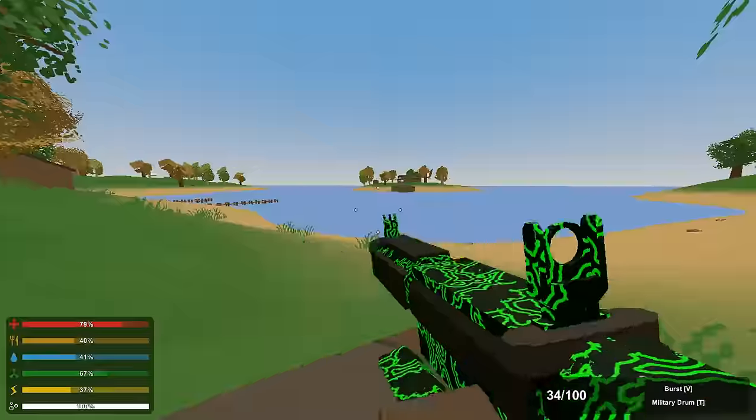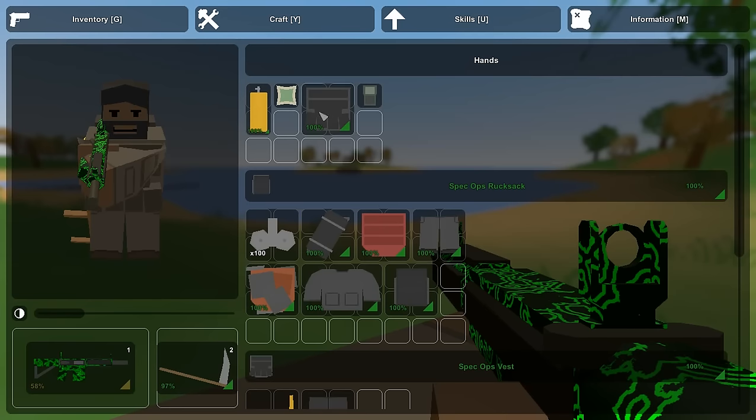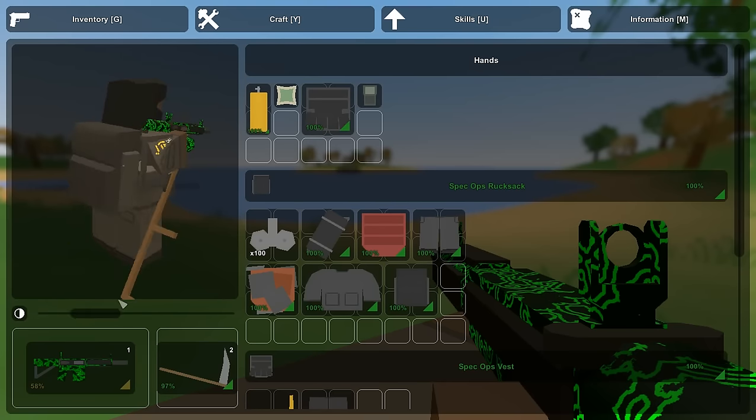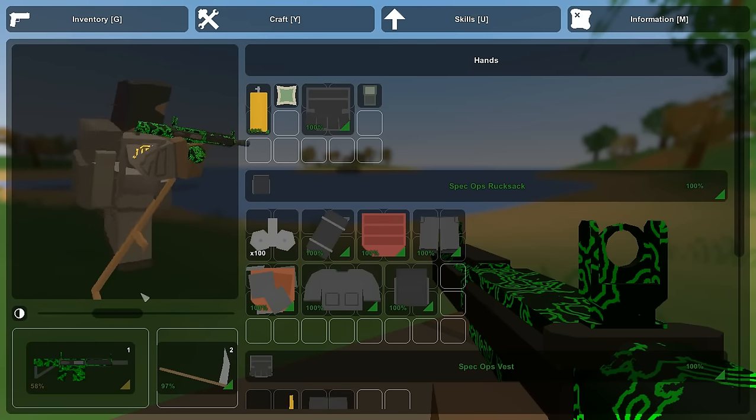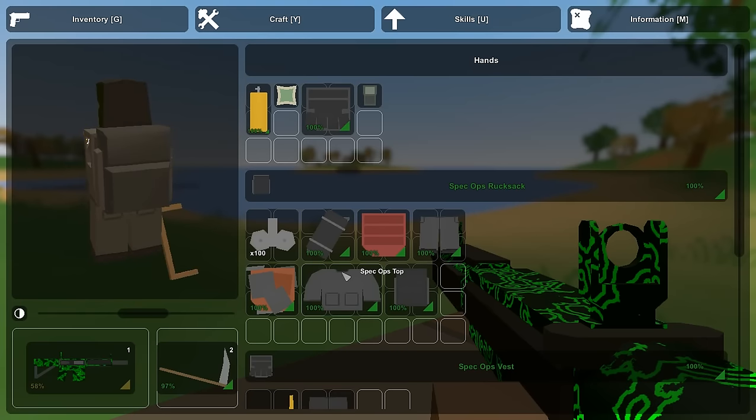I'll have to test that out in the future, but let's get on with it and see what else we have here. Now, we have a spec ops outfit, which is the one I have on now. I'm wearing the spec outfit right here, and it's a mid-dark gray, and you get a spec outfit top, you get a knapsack, or should I say a backpack, or they call it a rucksack on this one.